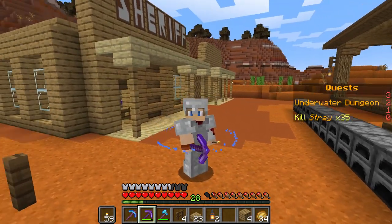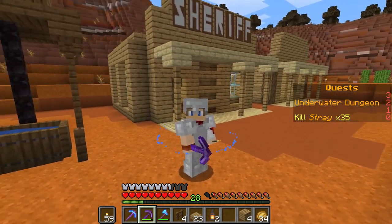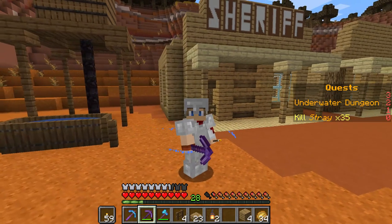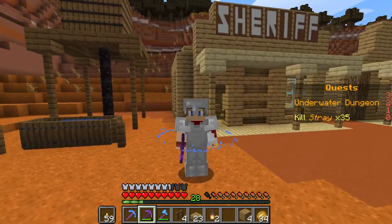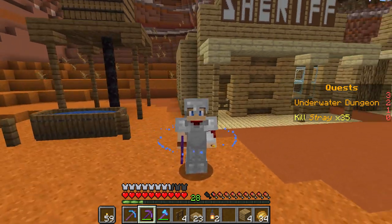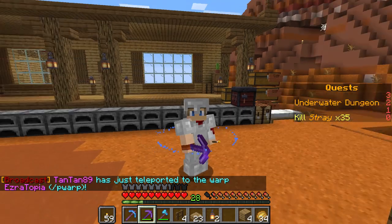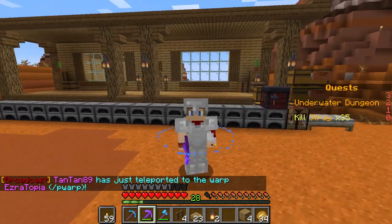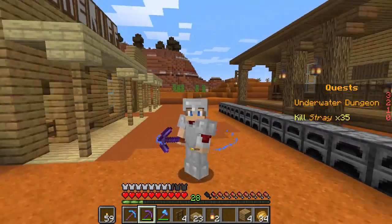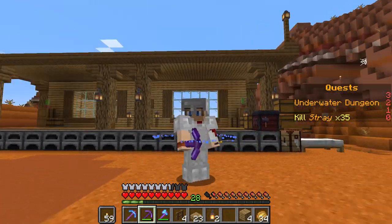On today's episode, while off camera I started working on the new saloon. We're going to be using Rendog's general design and then add our own custom touches as well. At least for the outside I really liked the look of his, and we'll try to do a slightly different inside. This is just the first level and the front wall with the porch. I really like the look — it gives a whole lot more detail, it's much larger, and I feel like the saloon should be larger.